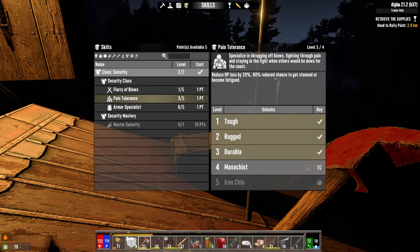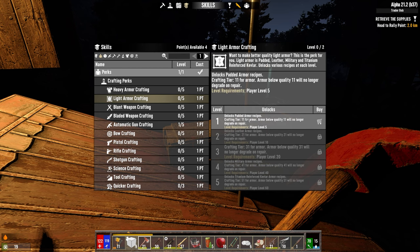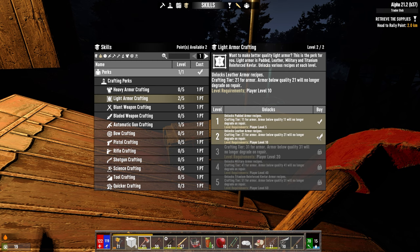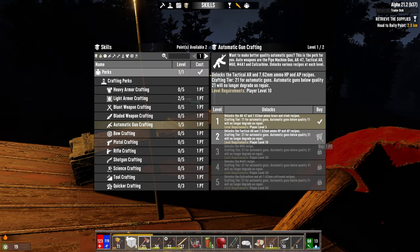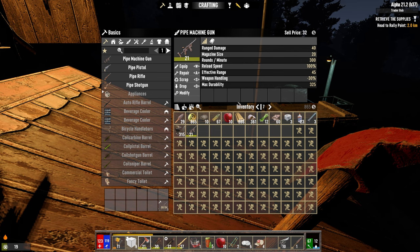Reduce HP loss by 20%, 80% reduced chance to get stunned or become fatigued — so it reduces stun. Light armor crafting: unlocks padded armor recipes, crafting tier 11 for armor. Armor below quality 11 will no longer degrade on repair. Okay, I'm gonna go into this and craft some armor. Let's keep going — it'll stay above 21. Automatic gun crafting — let's put another point into that. Pipe machine gun — craft! Ha, nice. I guess we can get rid of this one now — sell it for 32.